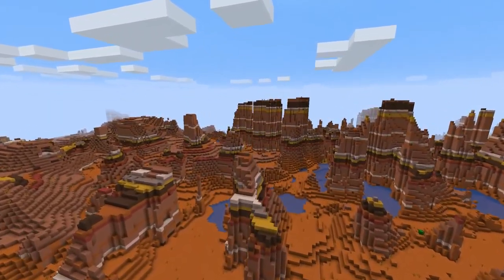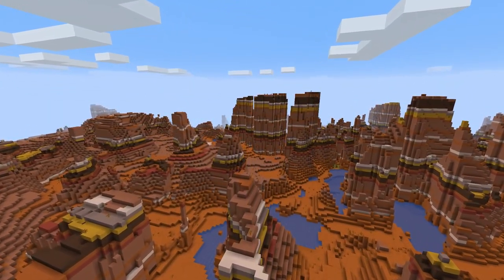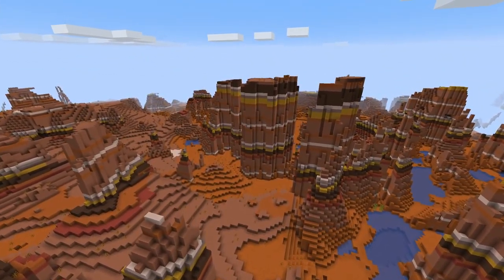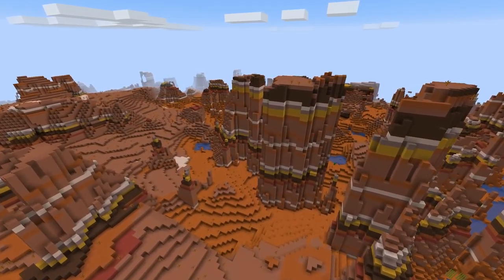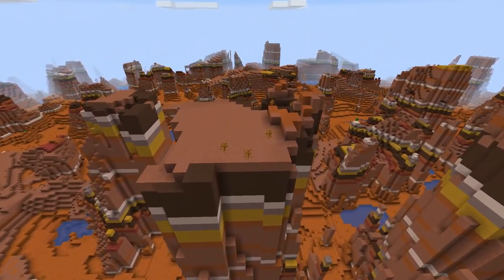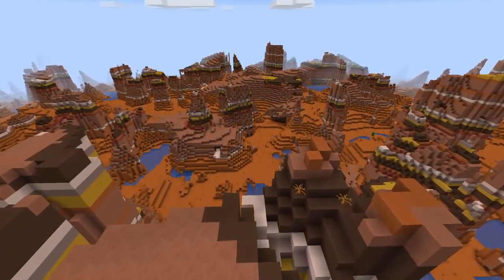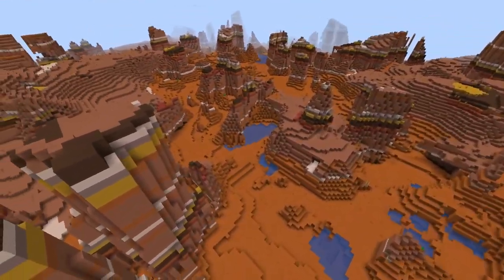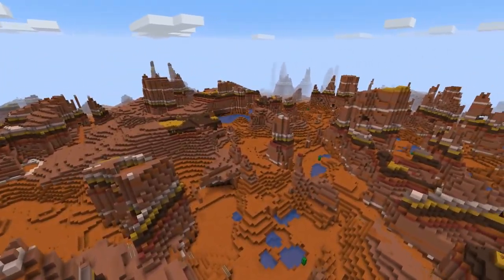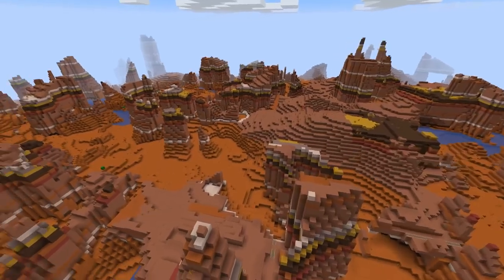We hit 'Create New World,' it loads the world, and when it loads it generates a world that is only one biome forever. This is the Mesa Bryce world — really really cool looking. I love all of this rock formation stuff, just super awesome. I could see this feature being useful if you wanted to do a moon-themed survival and wanted to generate a mesa and pretend it's the moon or Mars or whatever you're trying to do. Kind of cool, a neat little world generation feature.